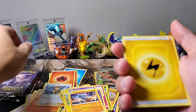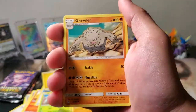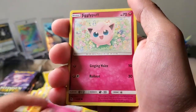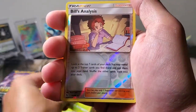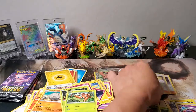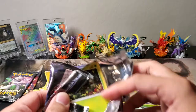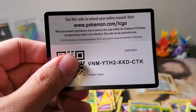Three more packs to go. Lightning Energy, Scyther, Rock's Grit, Graveler, Pikachu with all the bubbles, Clefairy, Jigglypuff, Caterpie, Oddish. Reverse Holo Bill's Analysis which is a rare, and a regular Rare Arbok. That's pack seven — or eight. Charizard. Code card.